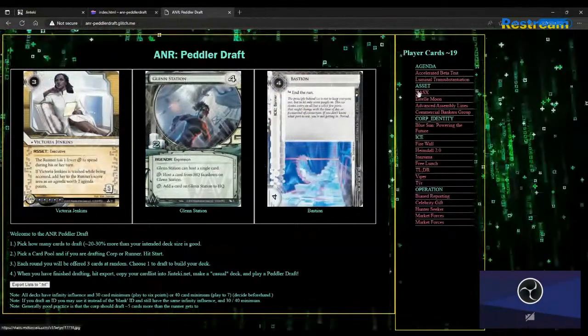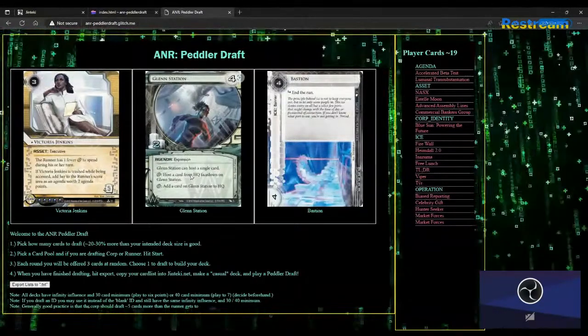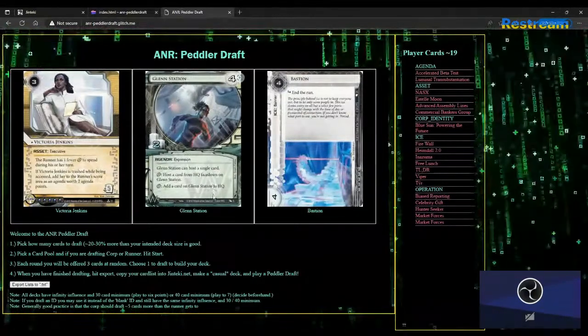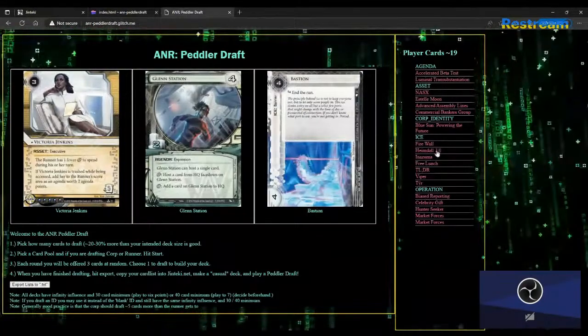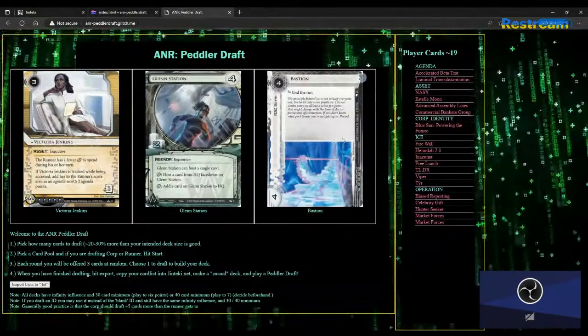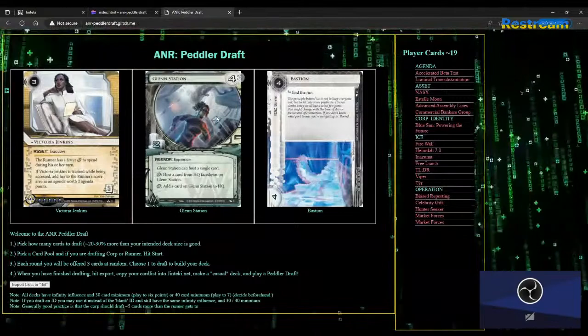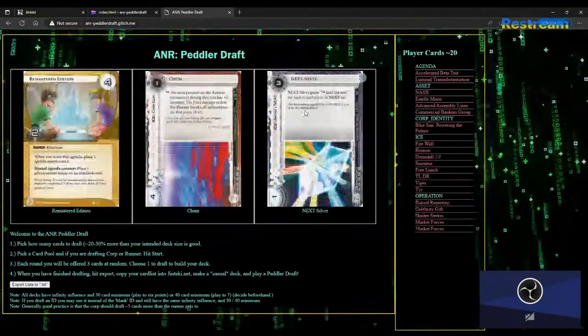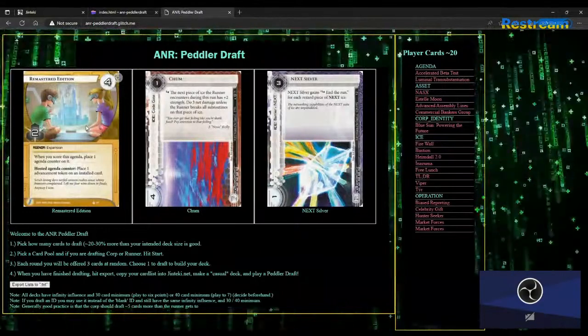I'm 20 cards in and I have no win strategy, no anything strategy. I'm 25 in and I feel like I'm doing all right. I probably don't want a replicate though — I need something in the midrange. This isn't terrible but I don't have anything I'd want to use it with. There we go — that's a snap keep. It's good to have a snap keep or two.